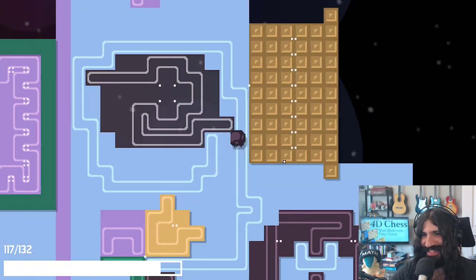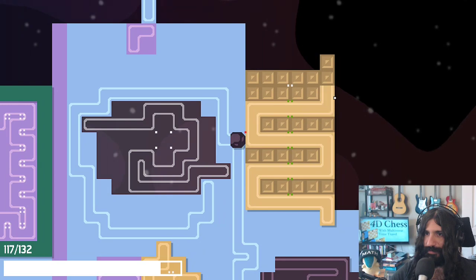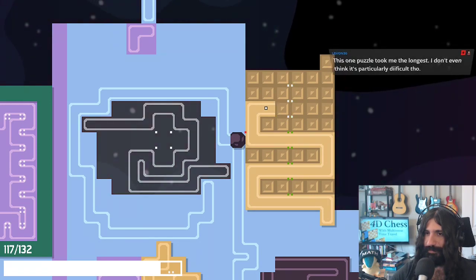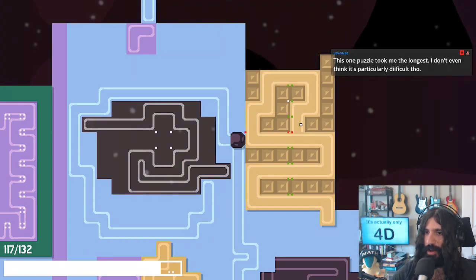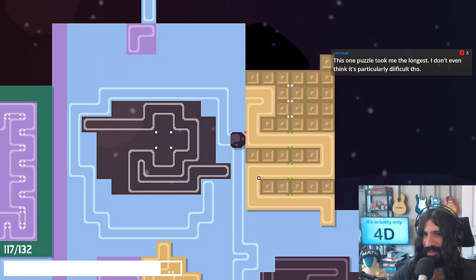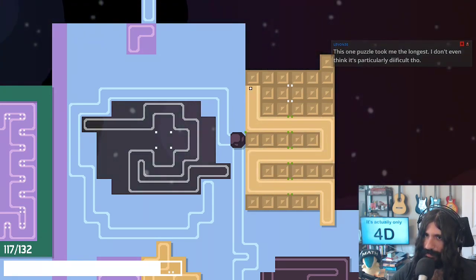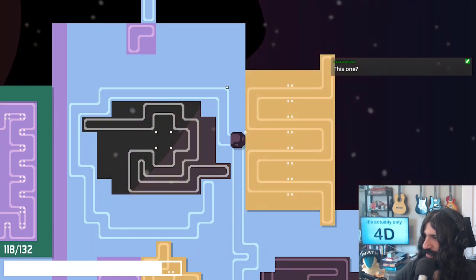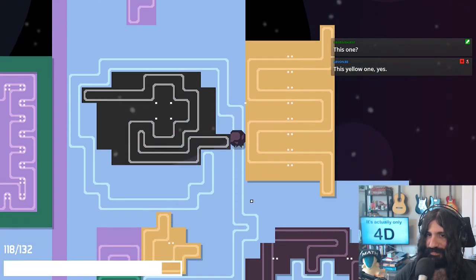Friends are the best puzzles. I get what you're shooting for, David, that's fair. I solve my friends all the time — no, it doesn't work. Make a symmetric puzzle and solve it. Okay, oops — no, it doesn't work that way. Ah, butts! I can't believe I've done this. No! Okay, hold on. Here. Here. Here. There we go. This wasn't the puzzle that took me the longest. I don't think it's particularly difficult — this yellow one.